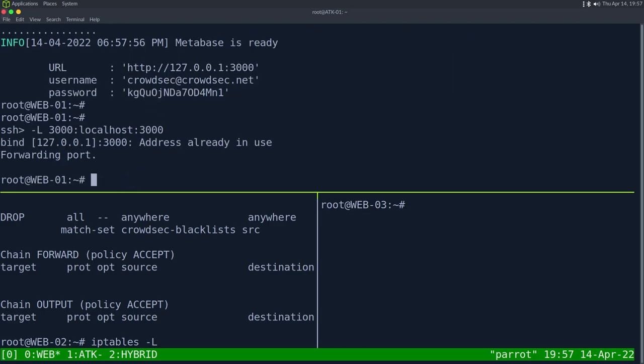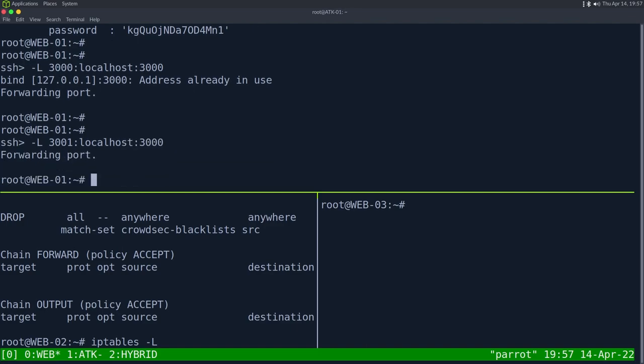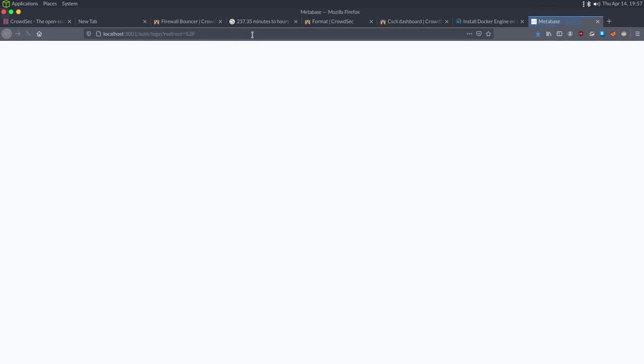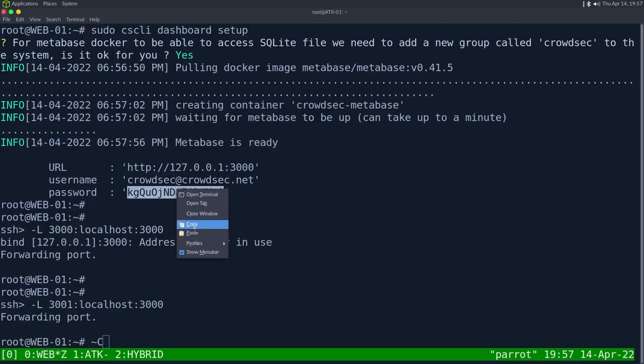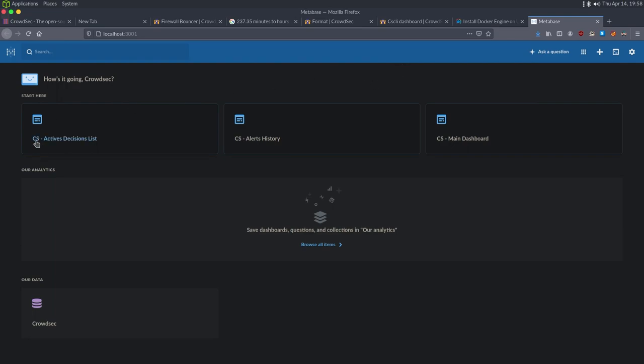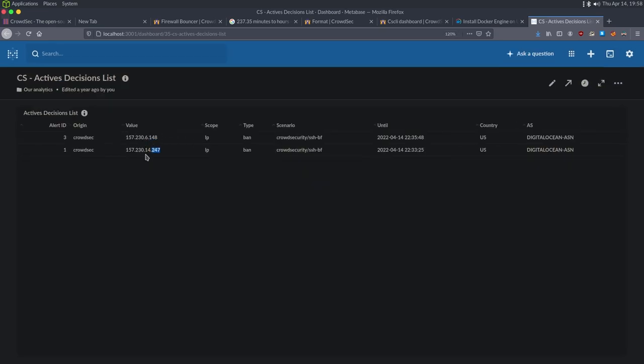The dashboard is installed and running on port 3000. We set up an SSH tunnel forwarding local port 3001 to the server's localhost:3000. Browsing to localhost:3001 shows the Metabase login page. After logging in with the generated credentials, we can see the CrowdSec dashboard with a decision list showing the two attacker IPs being blocked.